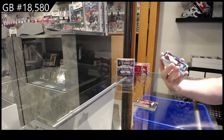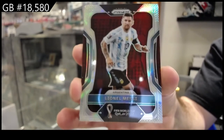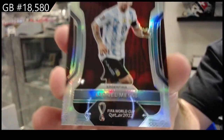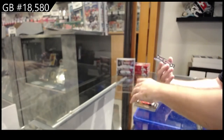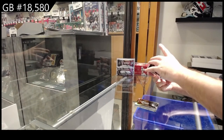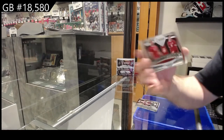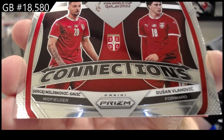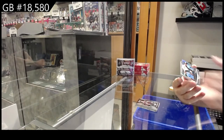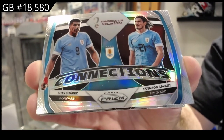Oh wow - silver Messi! That might actually sell decently well - a silver of Messi. We've got a Guardado connections, so this will be between the M and the V - connections - so I'll do left to right: Milinkovic-Savic and Vlahovic. A connection silver - Suarez and Cavani.